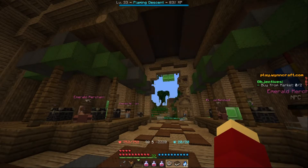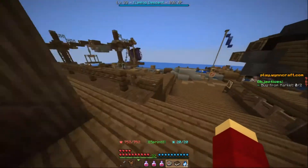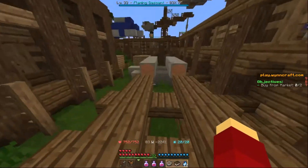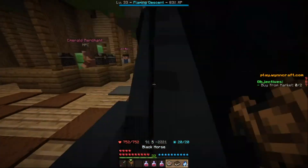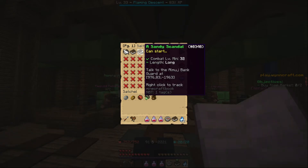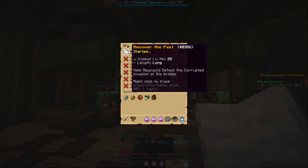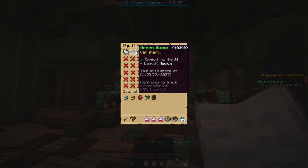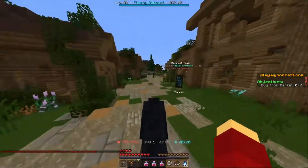Hey, this is Eris, and welcome back to my WinCraft Mage playthrough. Last time, we finished off the Craftsmus Chaos quest, which was a bit longer than I expected, but we did it. I was planning on doing the Almuge quest to unlock the bank, but I want to do this in order, so I'll wait for Recover the Past. Let's do Green Gloop — it's in the desert, so I'll jump cut there.